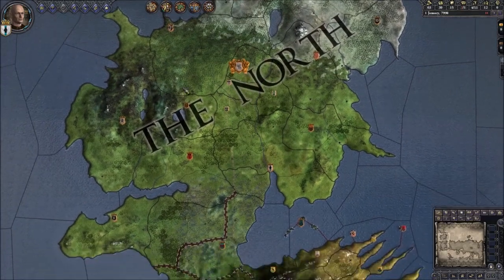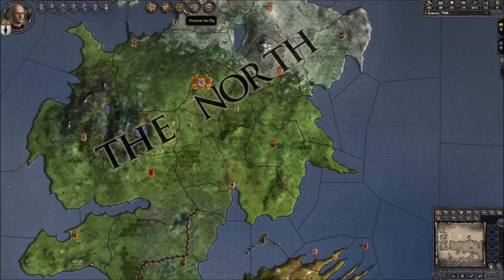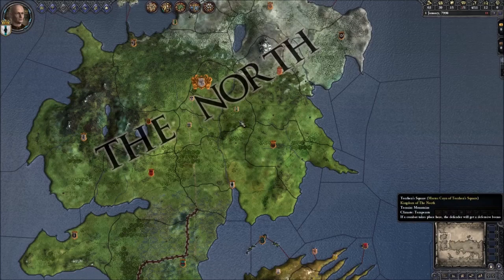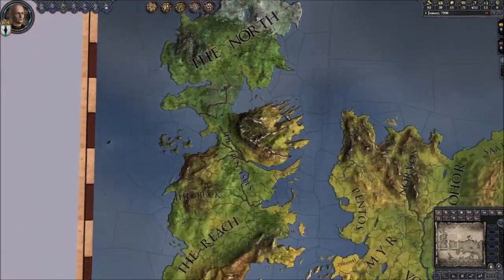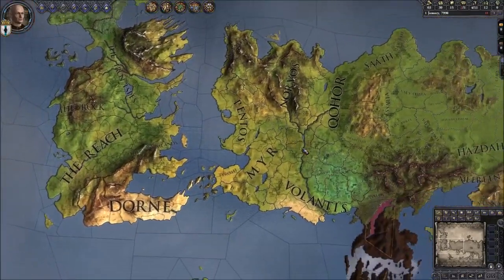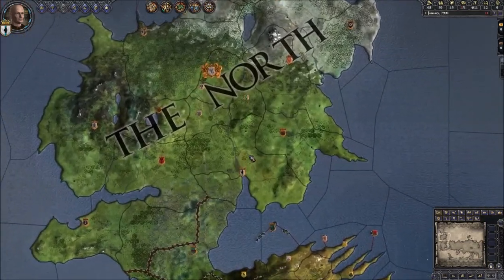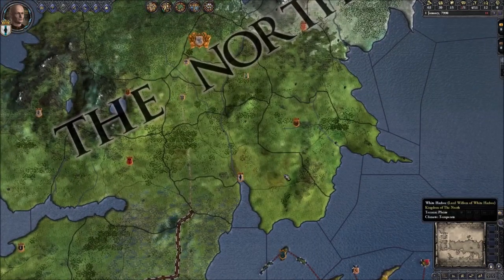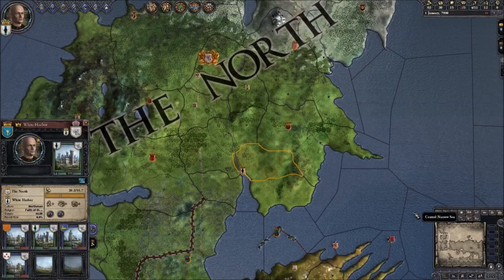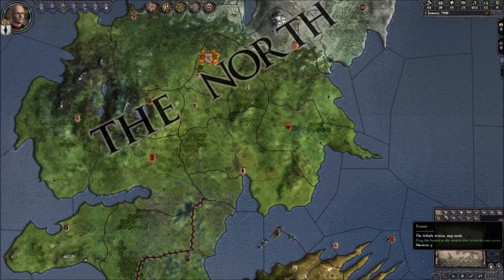Okay so this is the screen you're presented with when you first start. You've got your character portrait in the top left, these are basically decisions that affect you during the game, and this is the mini map down here. Normal map navigation — scroll wheel to zoom out and just move around with your arrow keys. It's a fantastic map and it does look quite daunting to start with. Let's zoom back in to where we are. This is our little shield here, so we are White Harbour — we're playing as Lord Willem of White Harbour.